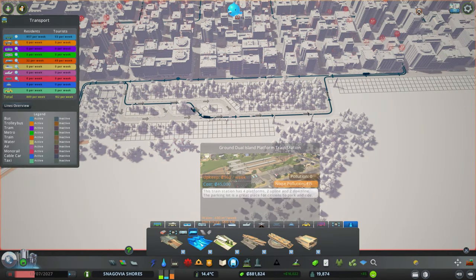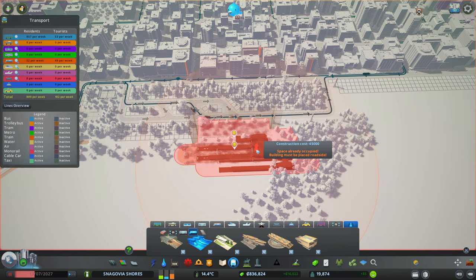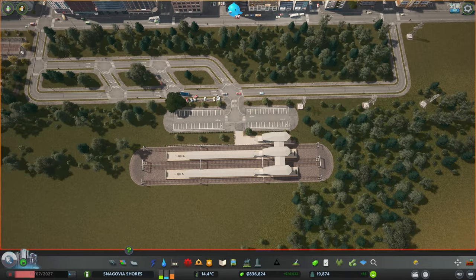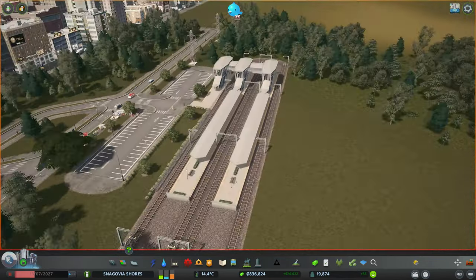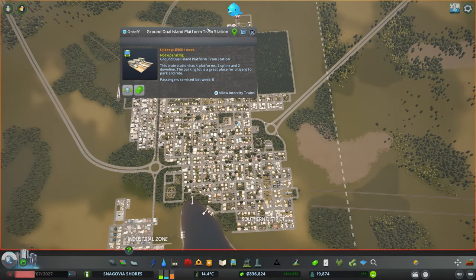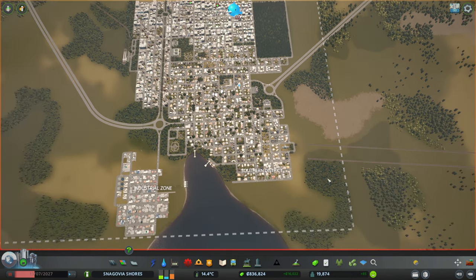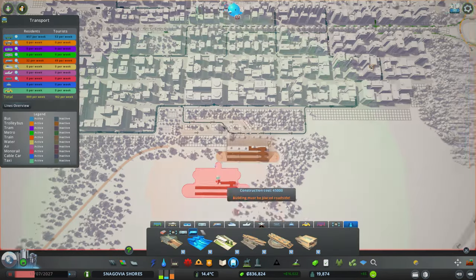And then I was thinking to go with this one, because I think this one is much better than what we had before. But this one is going to be called — as you remember, before we were talking about this — this is the west train station, because the east train station will be somewhere over here.